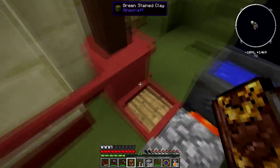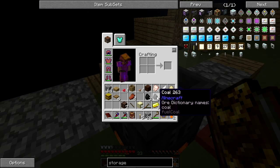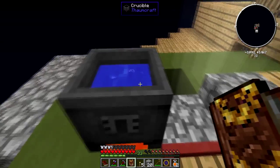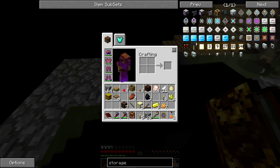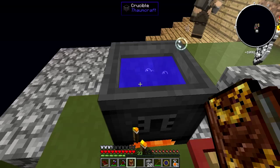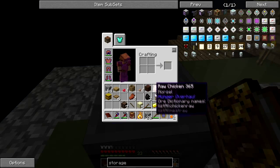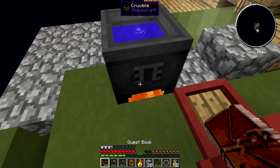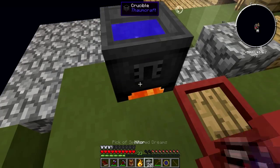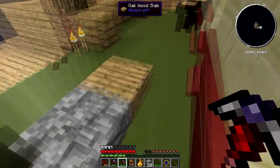For Nitor first I need six torches and three coal and two glowstone. I'm going to make two because that just works out math-wise. I'm failing at dropping the torches in - just throw them in as a stack of six. I only got one Nitor, so I screwed up. It took forever to get the torches in.